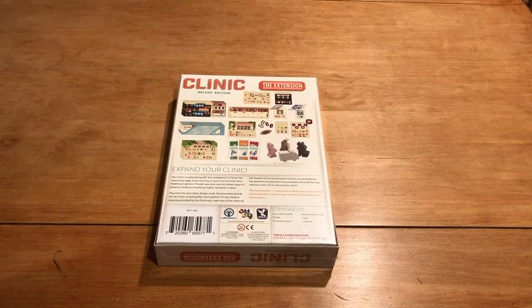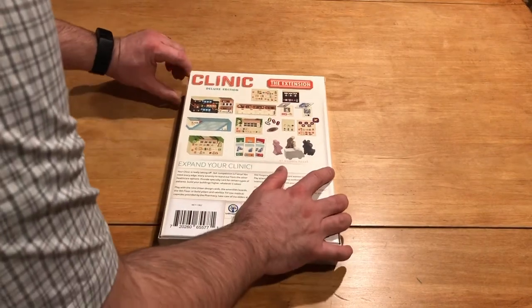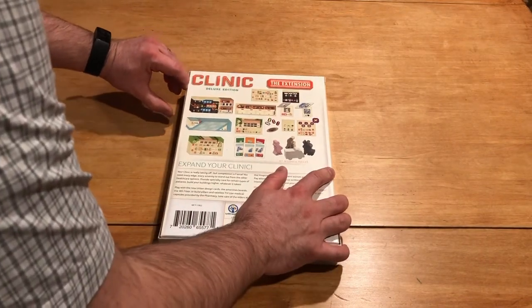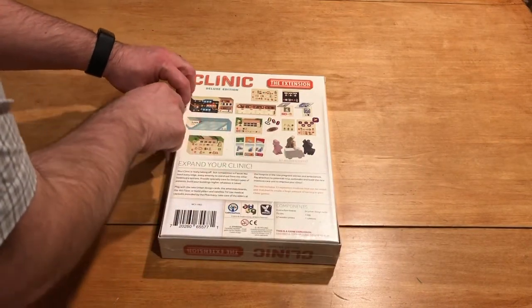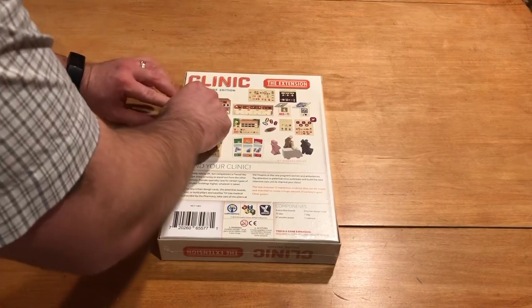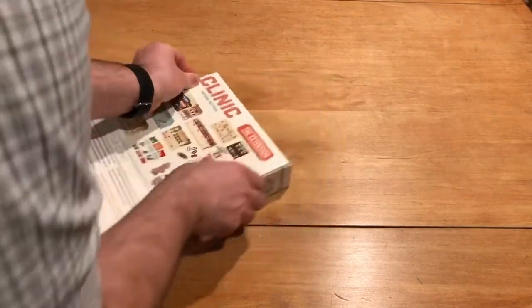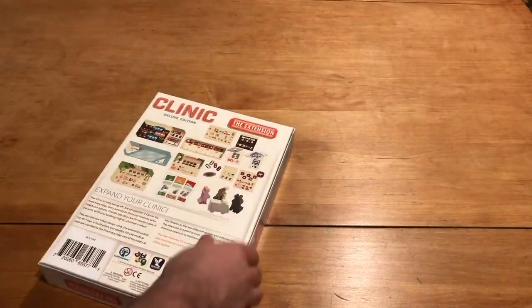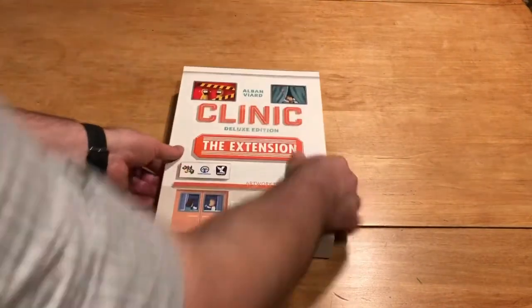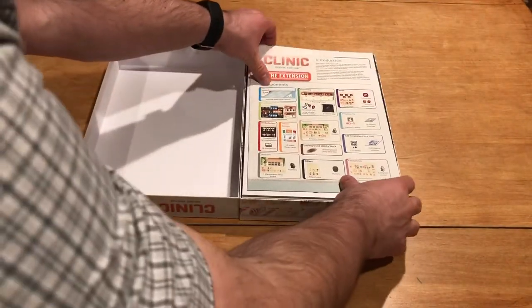Let's go ahead and find my little tool. I don't know where my little tool went, but we'll find a way to open this up without it. Cracking the shrink on that. Same white box as the actual game itself.